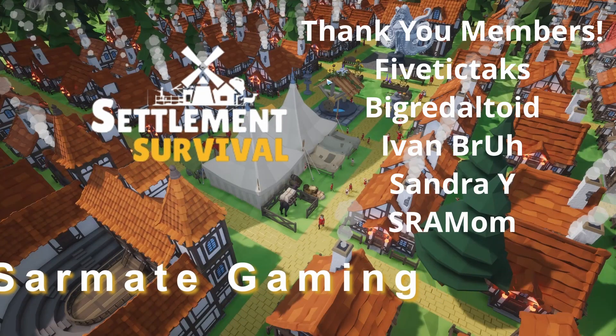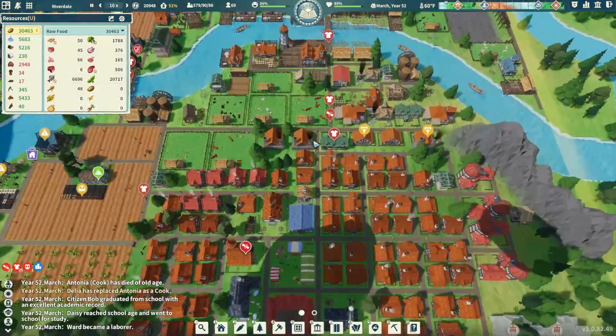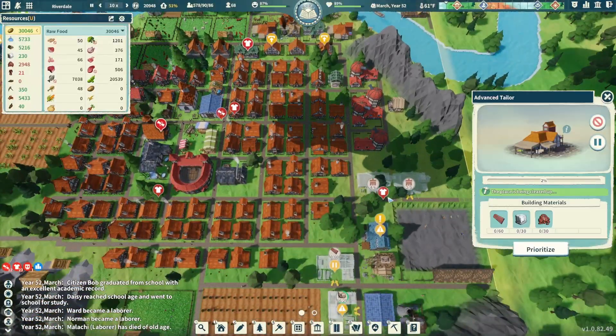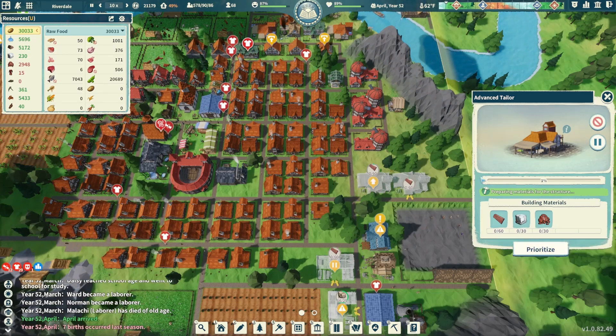Hey everybody, it's your friend Sarmite here, and we're back with another episode of Settlement Survival. I hope you're having a fantastic and amazing day. This one looks like we're gonna have to deal with a little bit of a clothing issue. I have two tailors placed over here getting worked on, and they're going to be requiring a little bit of stone, so we're still having some stone problems.